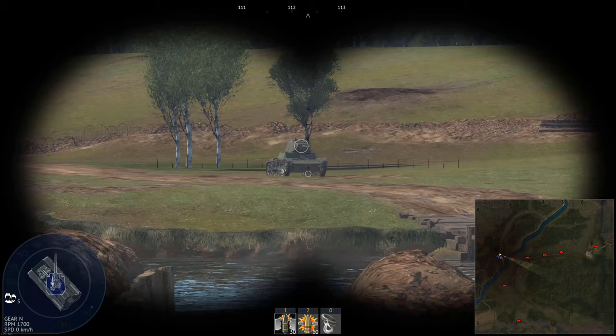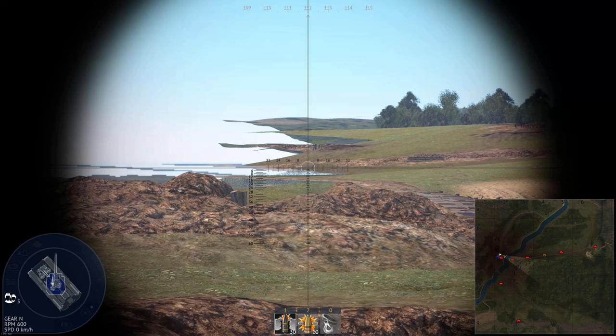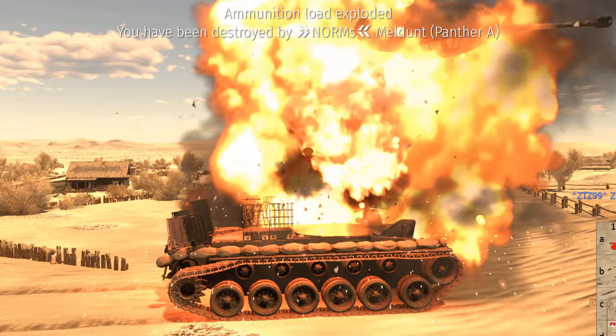Next up are binoculars. Press B to use them. Your view is a bit elevated, which lets you glimpse over obstacles without showing yourself. It's also great for scouting other players while driving a light tank. Left-click anywhere to automatically aim your gun at the desired spot. Press B again to exit binoculars and then instantly open fire. This could save you precious seconds, which often decides whether you live or get wrecked.